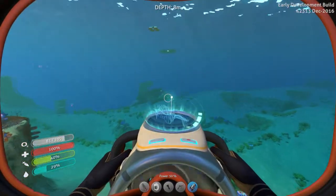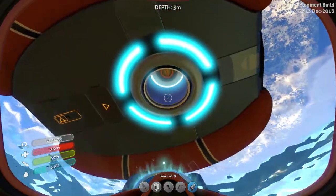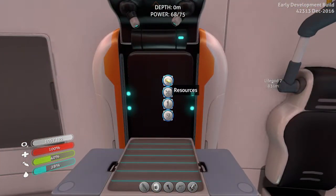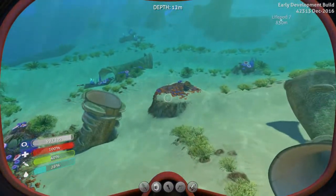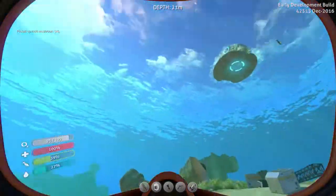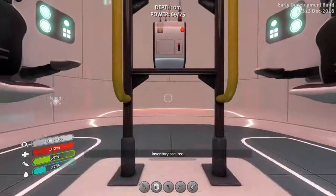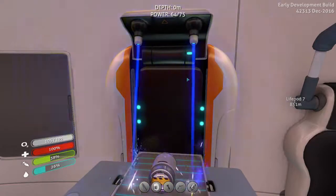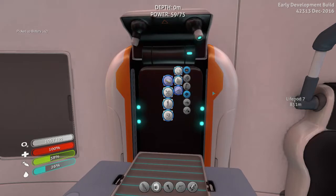I should probably make an extra power cell for when I'm out in the seamoth. Anyway let's do it. I need acid shrooms - why did I even come in here? I need four. Let's go get them right over here. I'm gonna leave those two, they look happy. Here we go. Now what exactly - I need a power cell. To make the power cell I need batteries, so let's make two batteries. I need more silicone rubber, which I believe is two creepvine samples.